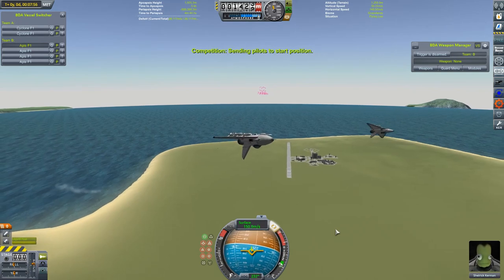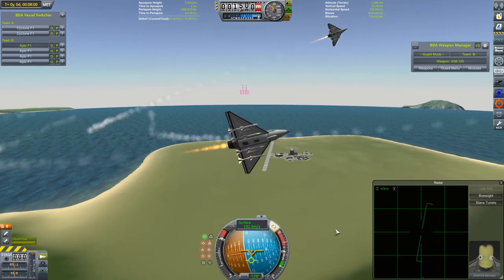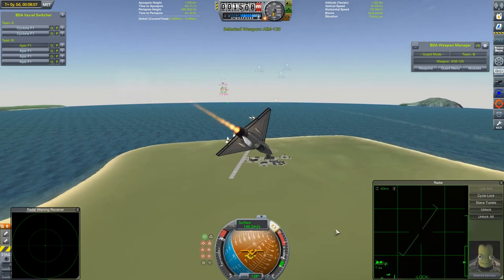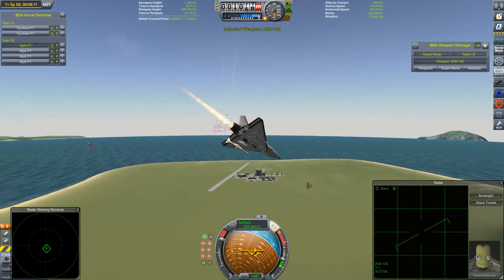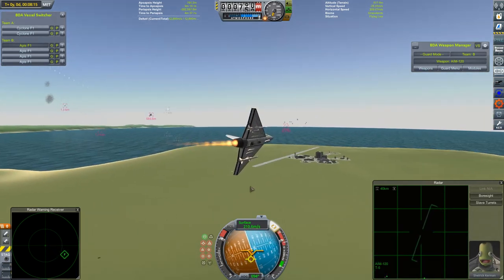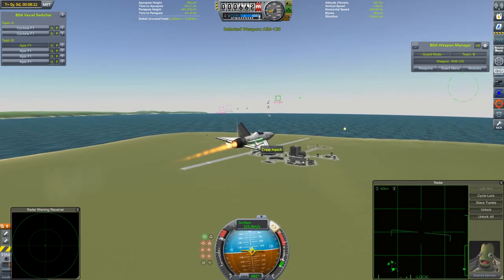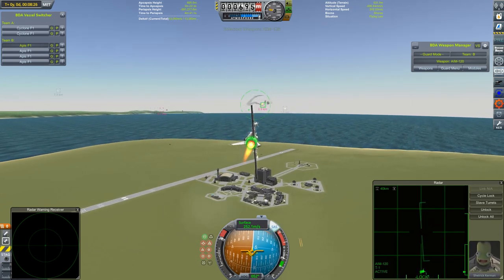Our fighters are just about getting to the correct range, and here we go! One area where the Apises will have an advantage is in the missile competition — two Cyclones each set up to fire one missile per target should only keep two of these Apises busy. They all seem to be breaking low to dodge missiles. That was a bit close for one Apis — looking like it might have got a bit scorched — but the Apises should be able to keep the Cyclones on the ropes until they can get a little bit closer.